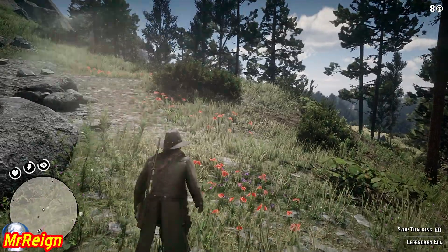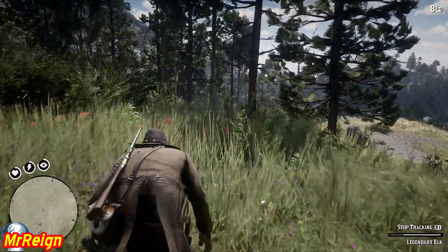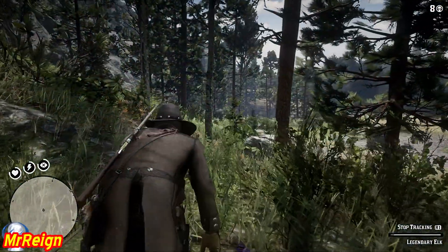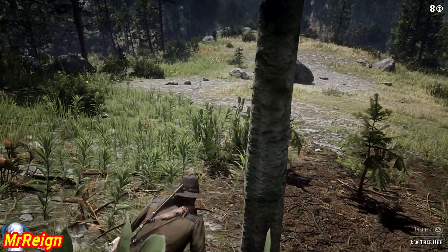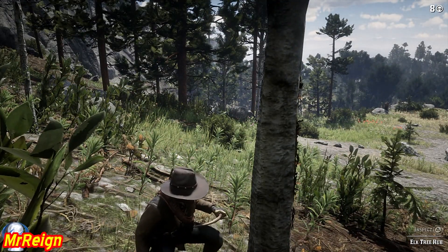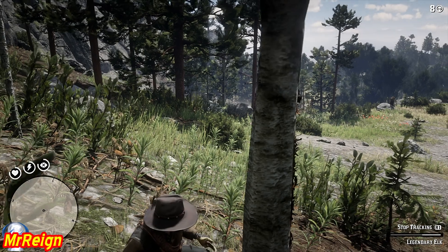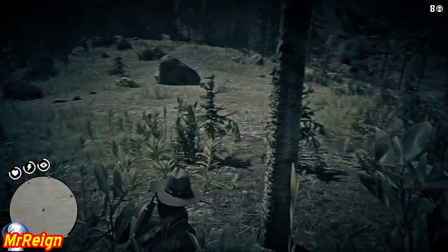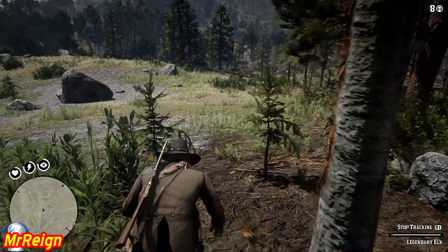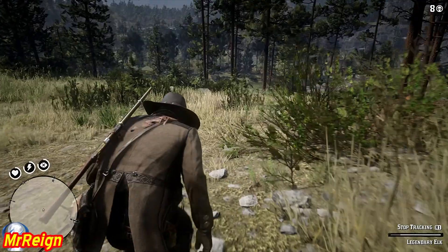Okay, so for the elk, as usual we're just going to start tracking it. Head from this tree to the right, do a bit of a skip here once you've inspected the clue. At this point I like to put the cover scent on, maybe two or three clues in - you have to be standing to do that. Head down to the next clue, and the elk itself is going to be just to the right in those trees. I use the poison arrow just in case it gets away - it will die.